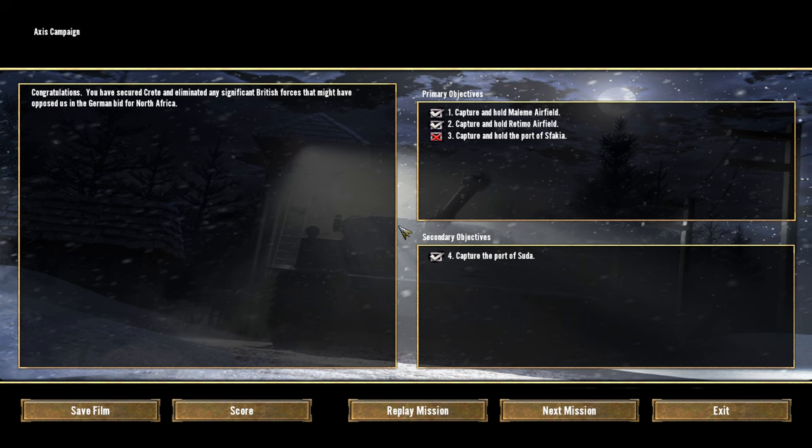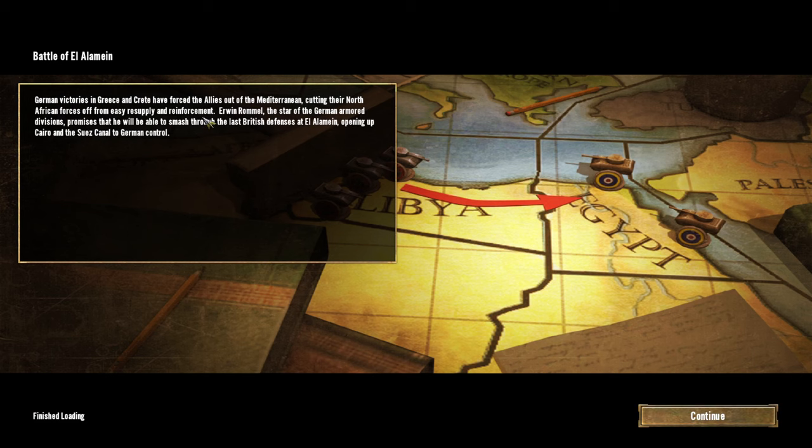Alright, welcome back. How's everyone doing? We just finished the Crete mission, and now we're going to be heading on to the next one, which is Battle of El Alamein. German victories in Greece and Crete have forced the Allies out of the Mediterranean, cutting their North African forces off from easy supply and reinforcement. Erwin Rommel, the star of the German Armored Divisions, promises he will smash through the last British defenses at El Alamein, opening up Cairo and the Suez Canal to German control. So let's do the Battle of El Alamein.